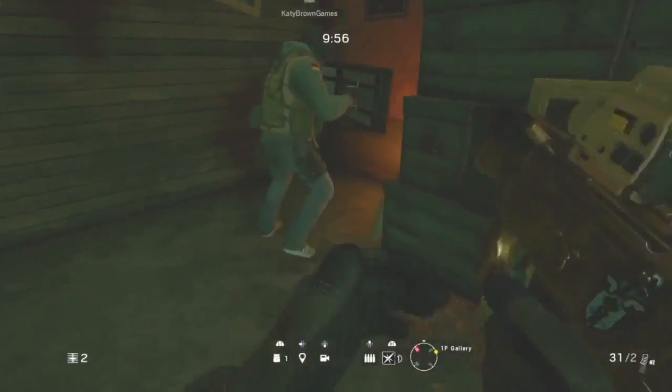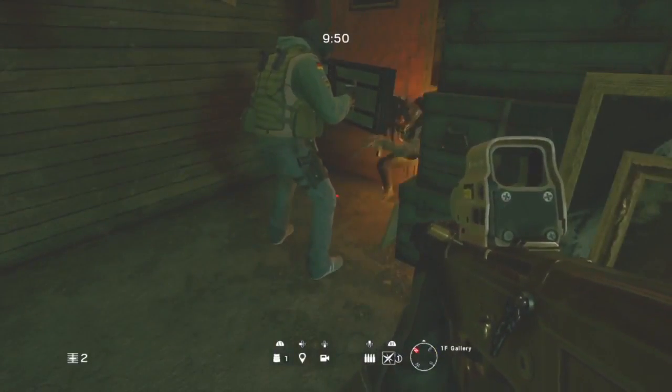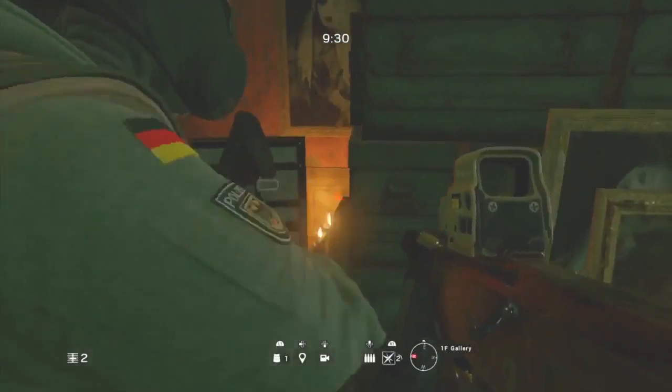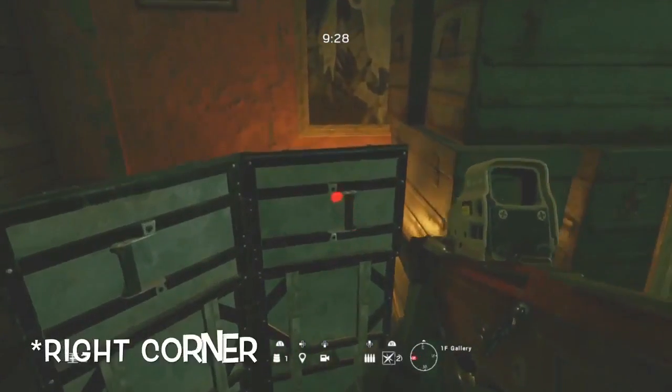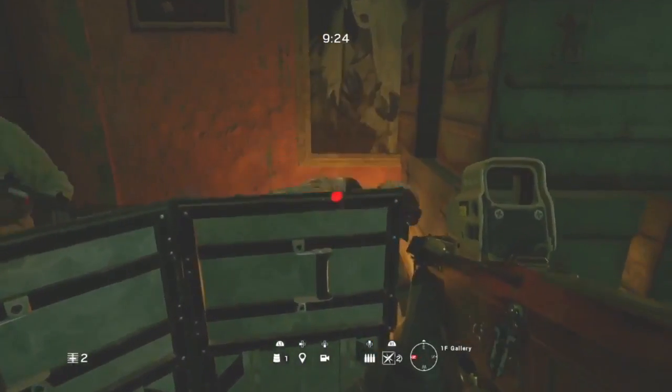Just place your deployable shield in the same place as mine at a slight angle. Then what you want your friend to do is lay behind the shield in the bottom left hand corner. All you've got to do is look in the top right hand corner for a vault sign and then vault over.